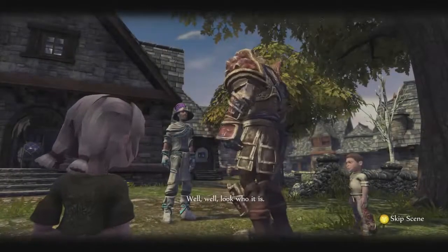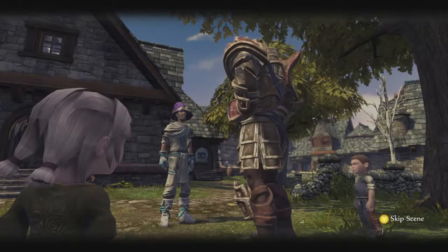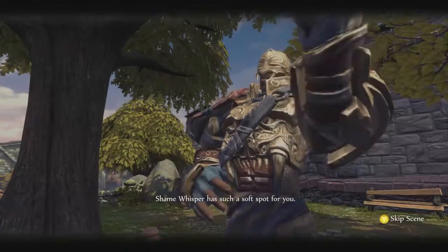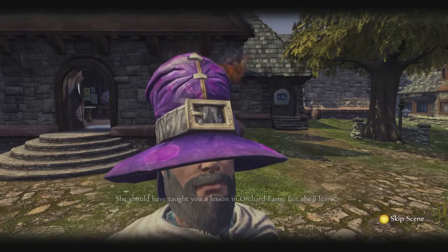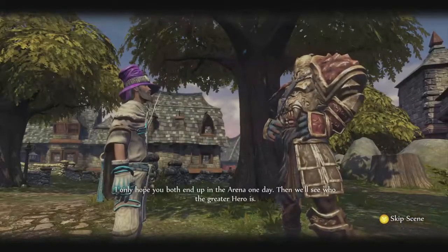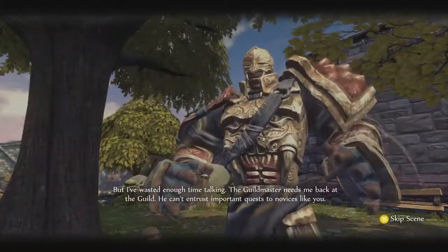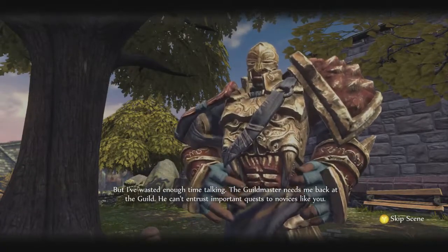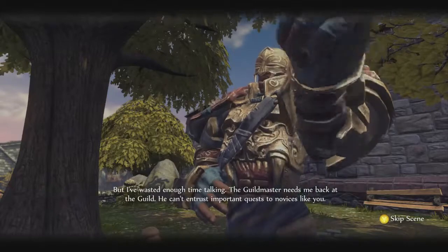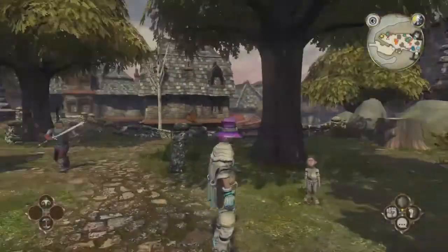Thunder appears and taunts us: 'A lady from Orchard Farm told my mom that another hero beat Whisper right in front of their house. Shame Whisper has such a soft spot for you - she should have taught you a lesson at Orchard Farm, but she'll learn. I only hope you both end up in the arena one day, then we'll see who the greater hero is. The guild master needs me back - he can't entrust important quests to novices like you.' What a butthead. Freaking Thunder.